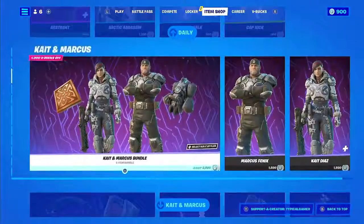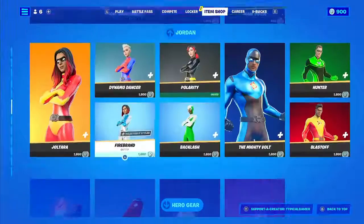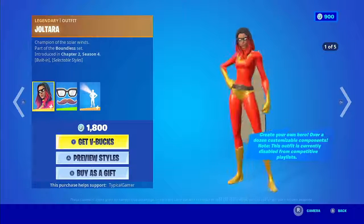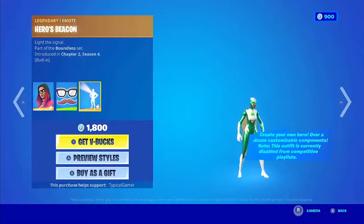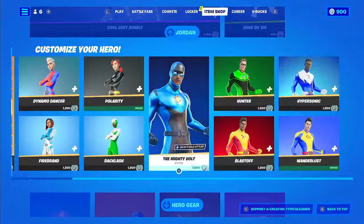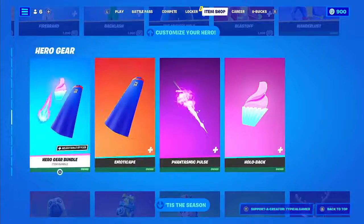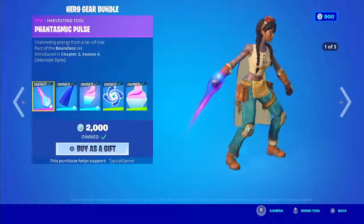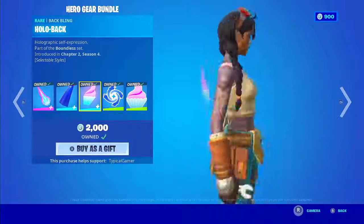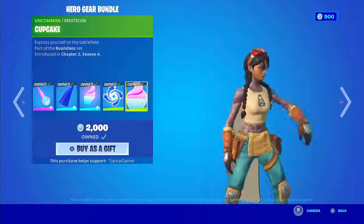Then we have Kate and Marcus, all these skins. Oh, so we have the Super Hero skin back — I did not know that. We have Jolterra. Then we have the Hero's Beacon. Then we have all these Hero Gear stuff: we have Fantasmic Pulse, then we have Emoticate, and then Hollow Back, then Blue Cycle, and then Cupcake.